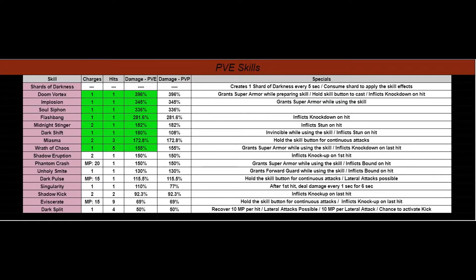Here are all the skills organized according to the highest percentage of damage for the PvE column. Doom Vortex is at the top, and the eight skills below it highlighted in green are the ones I recommend, purely based on damage. There could be some specials in other skills that don't do as much damage that you might prefer — feel free to swap out and see what you like. If you're looking to get familiar with the skills and learn what you like over time, this is the screen to start with.